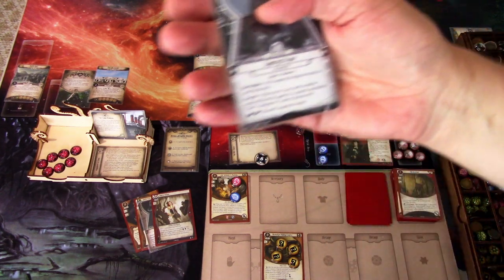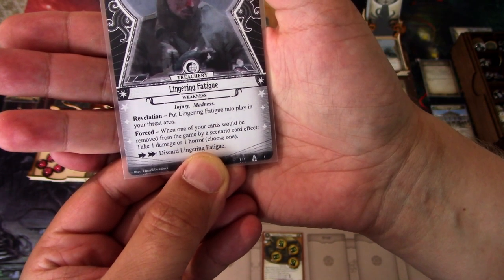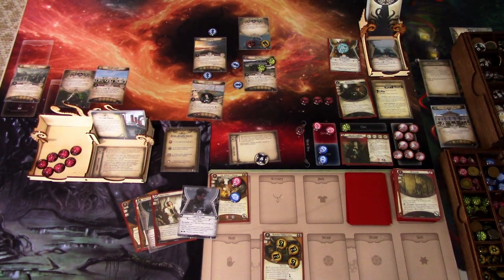The weakness Lingering Fatigue reads: Revelation — put Lingering Fatigue into play in your threat area. Forced: when one of your cards would be removed from the game by a scenario card effect, take 1 damage or 1 horror, your choice. Double action: discard Lingering Fatigue. Well, that didn't go as planned — we only got to the first port. Even though we defeated the story card enemy, we were delayed enough that we didn't reach the harbour, which would have given us a new set of 7 doom in the next port. But we'll soldier on and see what the next scenario brings. That was Across Dreadful Waters with Daryl Simmons — hope you liked this playthrough, thanks for watching and until next time.